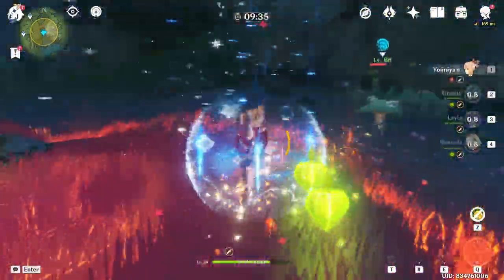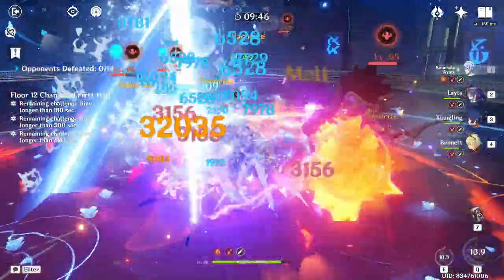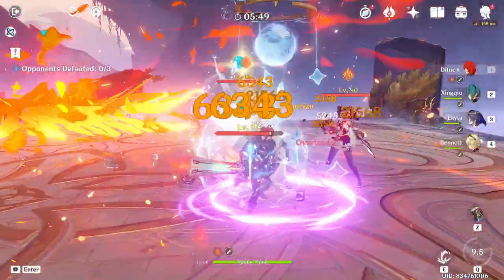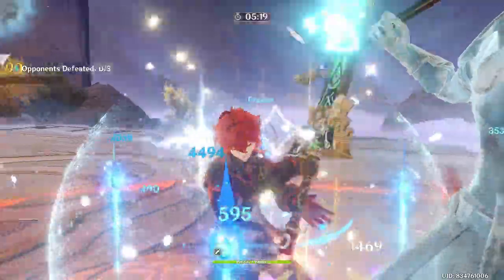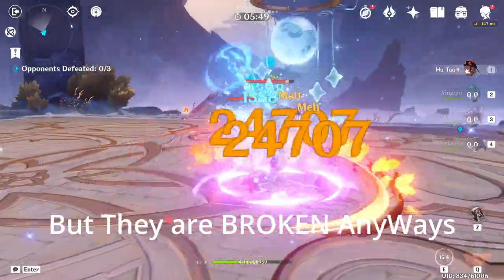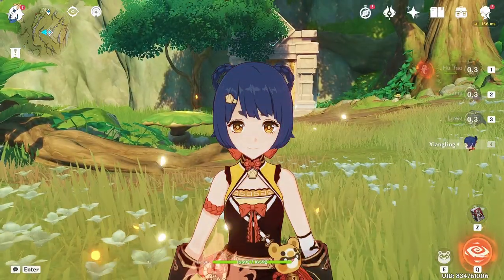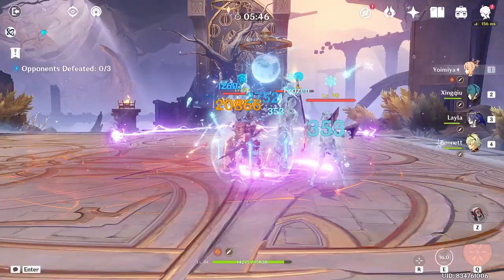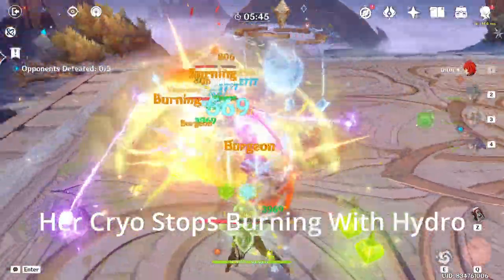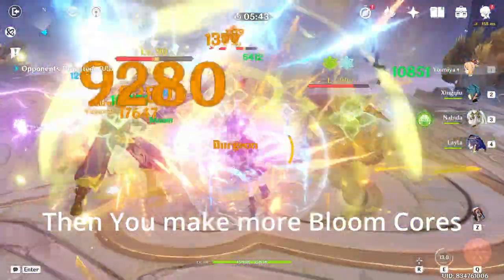Now let's talk about the pyro DPS characters that work with her. Pyro DPS got a massive upgrade because we get to melt a lot in these teams. You can freeze the enemies and Diluc can take full advantage of that — freezing the enemy is really good for pyro DPSs. I would not use Hu Tao and Xiangling in this condition because they have too much pyro application. Rosaria works much better with Hu Tao and Xiangling. I'll definitely be using Xingqiu with Layla in Diluc and Yoimiya teams. I also don't mind throwing in Layla with a Venti team, which works pretty decently.